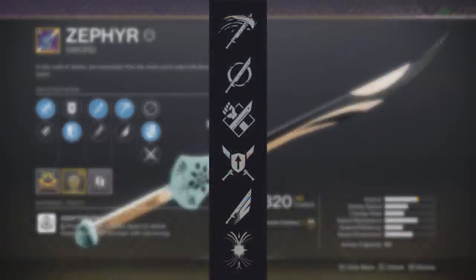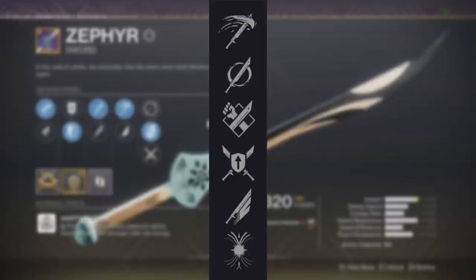Jumping straight into the right column perks, we have a new perk, Cold Steel, along with Roaming Blade and Harmony. Those are the three I want to talk about.